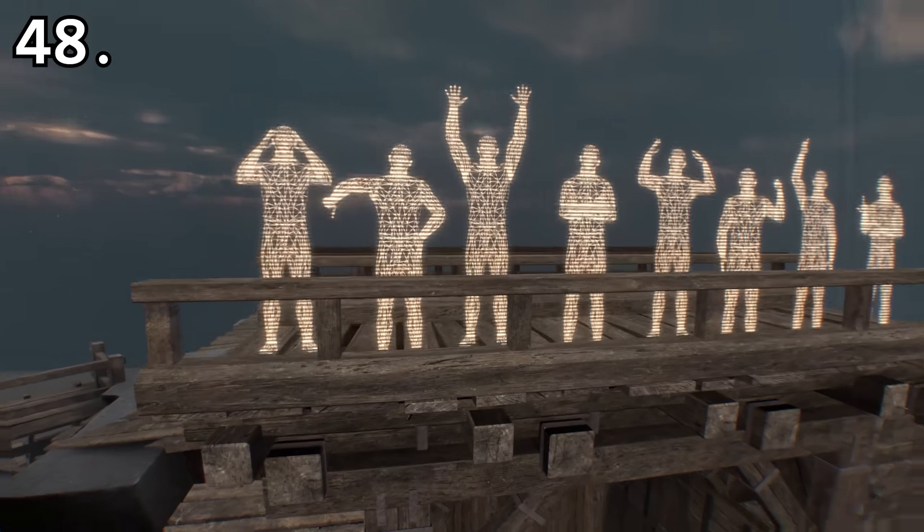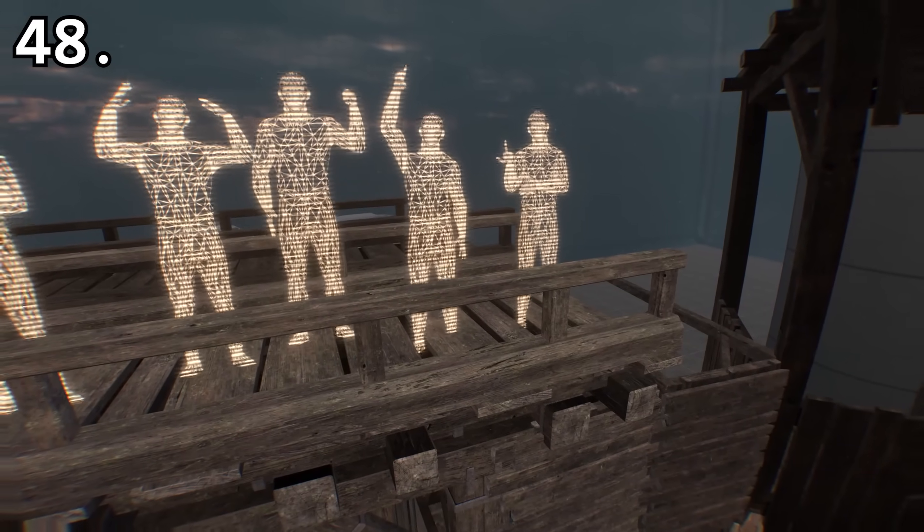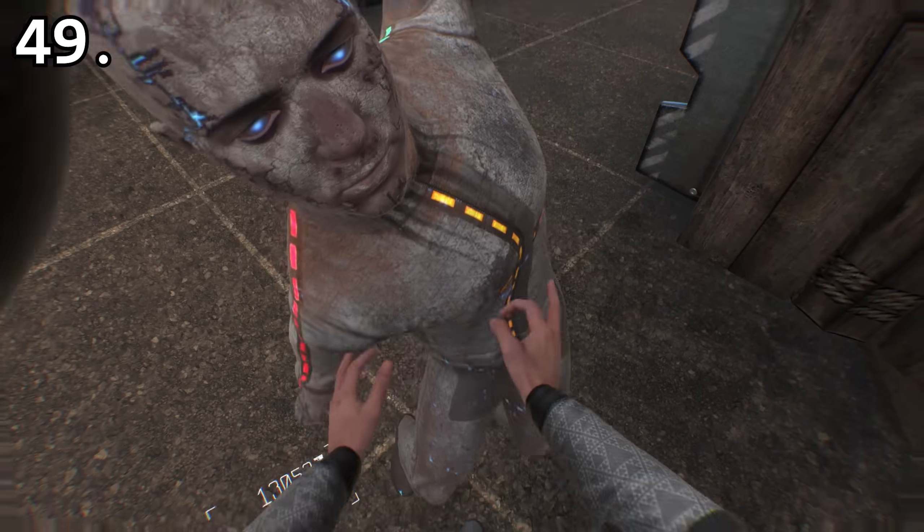The null body cutouts in Arena have eight unique poses, and one of these poses has the null body flipping the player off. Enemies that have left the spawn area in Arena can be instantly killed by throwing them back through the barriers.